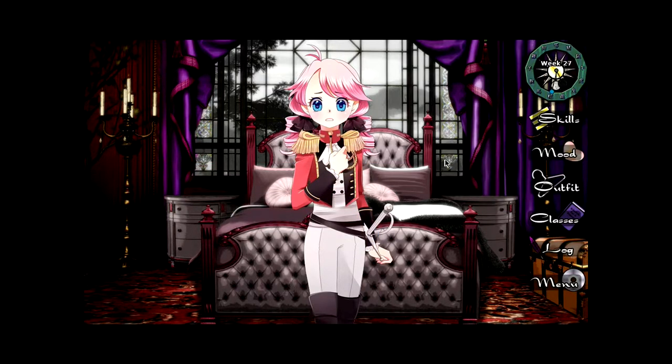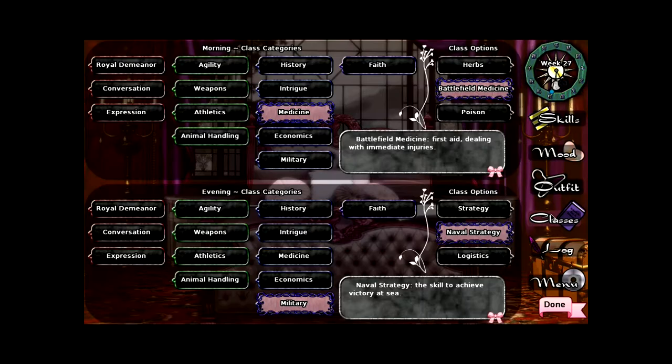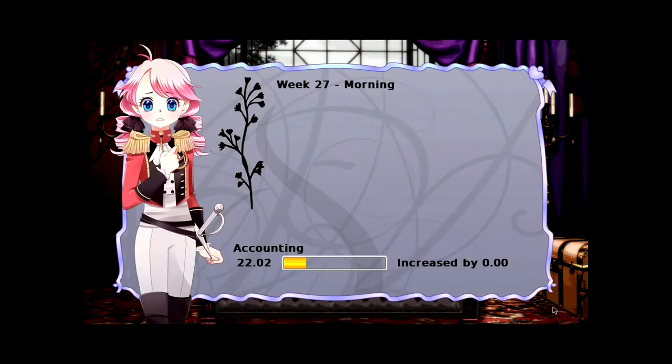It gives us skill boosts in military, but that's not necessary right now. We need an accounting outfit, actually. I think we should work on accounting. Let's just go for accounting in general — one accounting and one divination. Let's just do a little start in those two. So that would be economics and faith. Maybe we'll get a nice accounting outfit. That'd be awesome. Probably not though — we don't have enough skills in that.